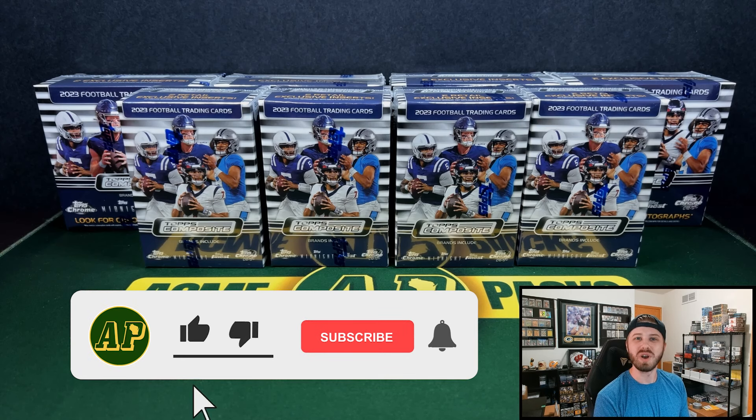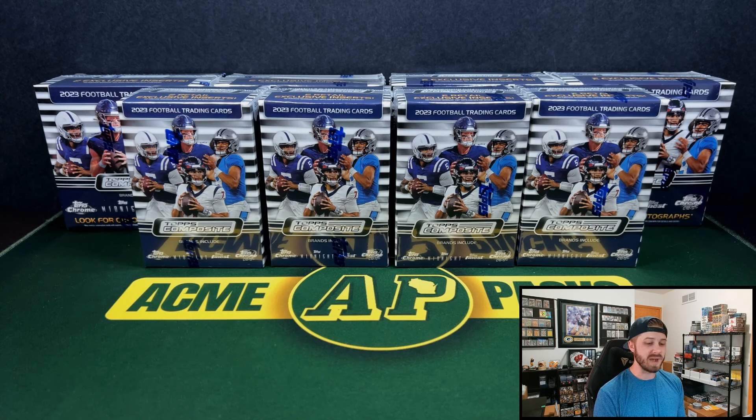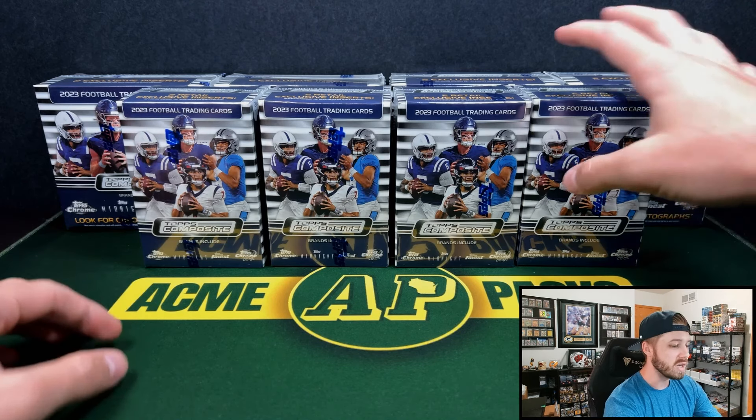Hey everyone, what's going on? It's Andy with Acme Packs, and I welcome each and every one of you back for a new video. Today we're taking a look at the 2023 Topps Composite Football Blaster Boxes and Mega Boxes. As we know from my video last week on the Hobby and Breakers boxes, these are unlicensed cards — Topps' first unlicensed football set. I love it. I think this is a very, very fun product. I'm excited to do some retail. Hobby and Breakers boxes were awesome. I'd definitely lean towards the Hobby Boxes if you're looking to pick up any on the high-end side. But for retail today, we have four Megas at $50 a piece and four Blasters at $30 a piece. I've heard the Megas are very, very good.